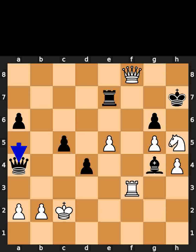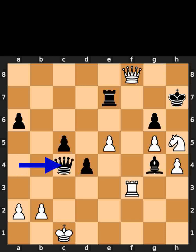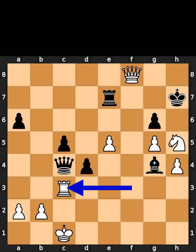Black plays queen to a4, check. White plays king to c1. Black plays queen to c4, check. White plays rook to c3.